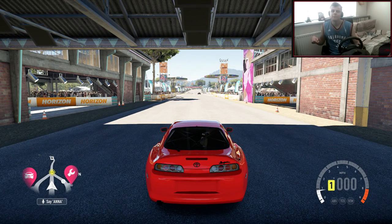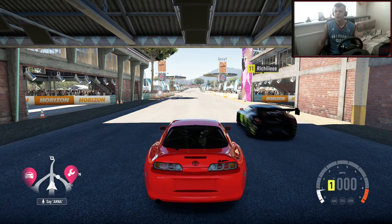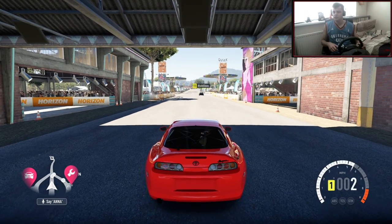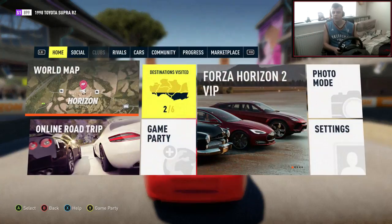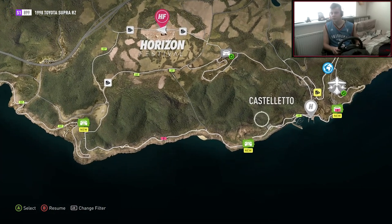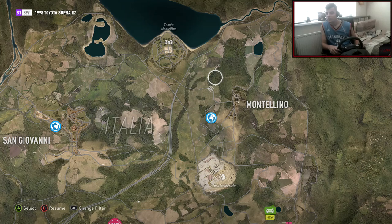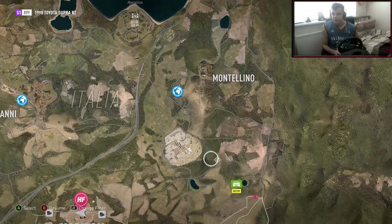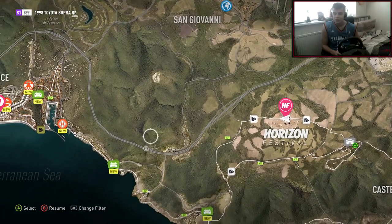Hi guys, Kevin here, welcome back to Forza Horizon 2 Drifting Adventure. If none of you are a longtime subscriber, on the first Horizon I've done this series where basically I have a drift car and just have a look around the world. Obviously this map is a lot bigger. I've done a little bit of exploring online so far but in terms of the map I haven't even looked at it yet - it just looks insane. The amount of good spots - all these roads over here look quite good to drift on.